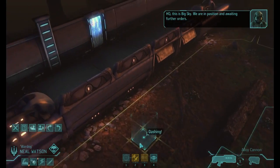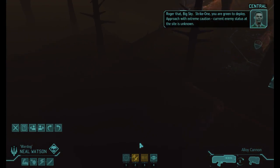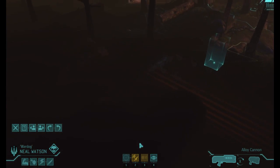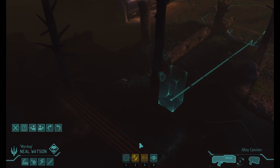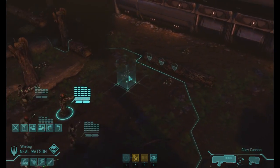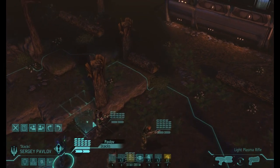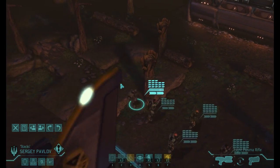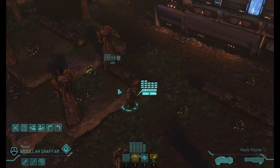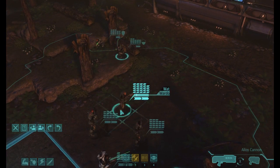We're in position and awaiting further orders. Roger that, big sky — Strike One, we're green to deploy. Approach with extreme caution, current enemy status at the site is unknown. These are pretty big missions. The map tells us we are in the bottom left-hand corner, so we don't necessarily need to worry about going that way. It looks like we're taking a side breach on this occasion.